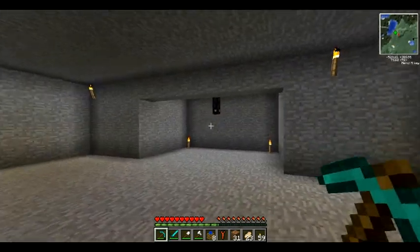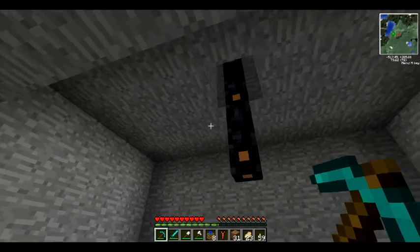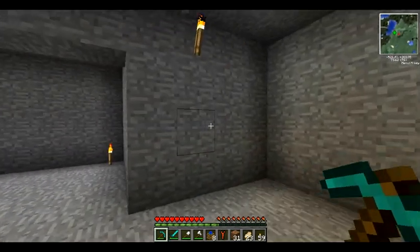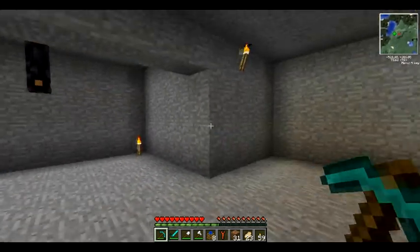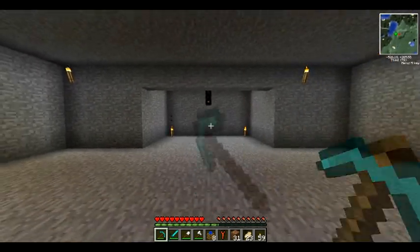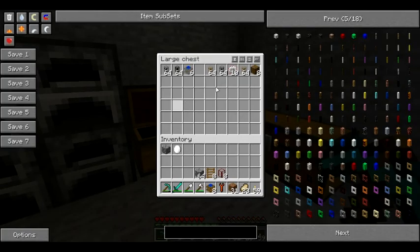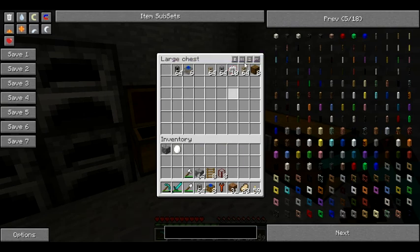What do we want to build today? Maybe a macerator setup. Yeah, that sounds good. We'll put our first one right back here, and that could easily be subject to change. I think in the end it'll be a pretty big, extensive machine. So what we're going to need: cobblestone transport pipes and some wooden transport pipes.